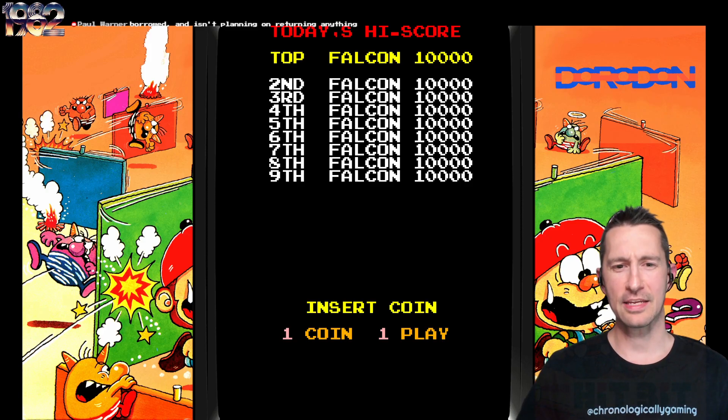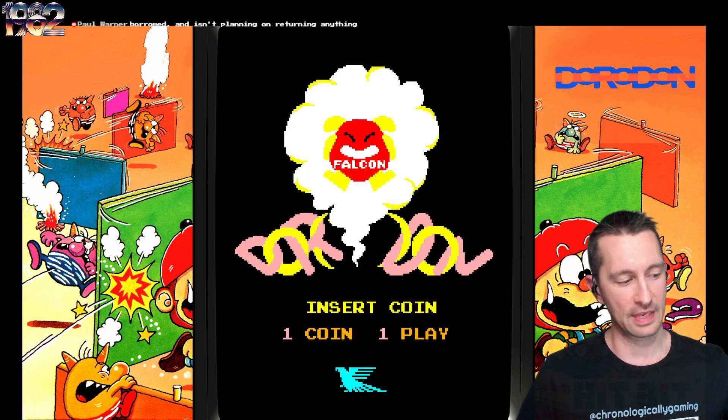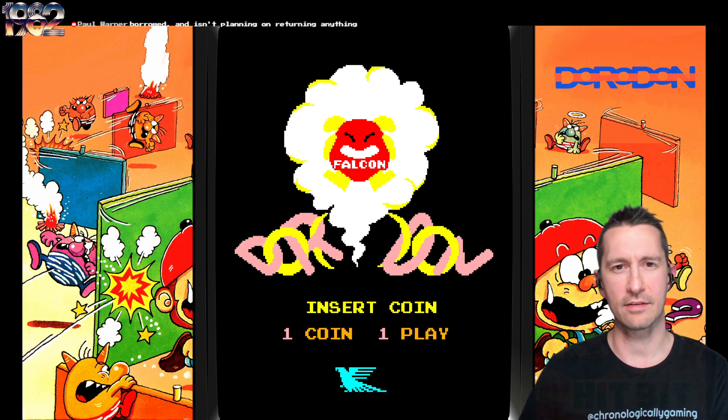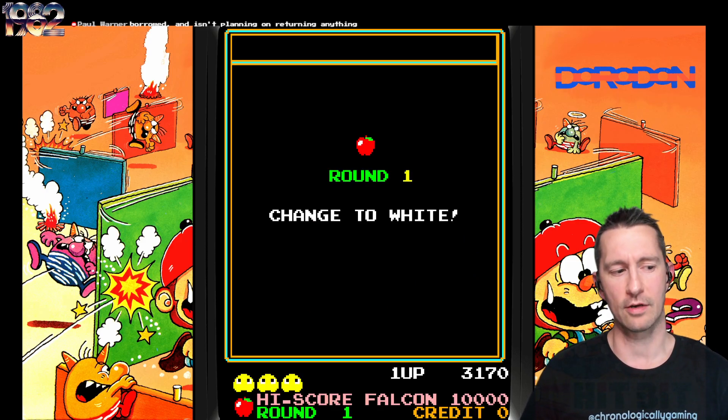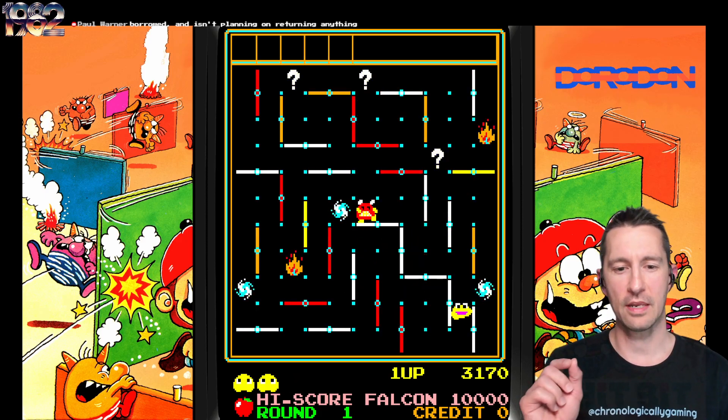Game over — all our lives are gone. It does say Falcon on screen, so maybe it was developed by Falcon, though everything is pointing to UPL as the creators. It is kind of similar to Lock and Chase, but you're not locking in the barriers — you're actually flipping them around. It kind of feels borrowed from it. Let's put another coin in and go again.